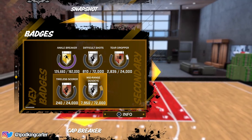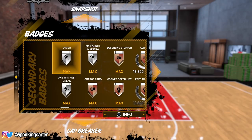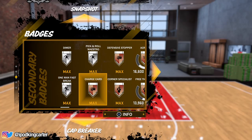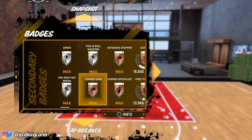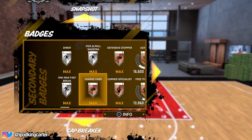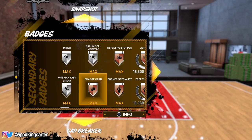For my secondary badges, I got dimer maxed out, fast break maxed out, and charge card maxed out. If anybody wants to know how to do charge card, you want to go to the practice facility and choose this badge to work on. The workout is simple — you get a thousand points per round, it takes a thousand points to max out the challenge, and 12 rounds to fill a bar and max the badge out for my build.